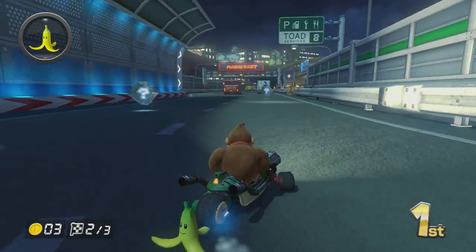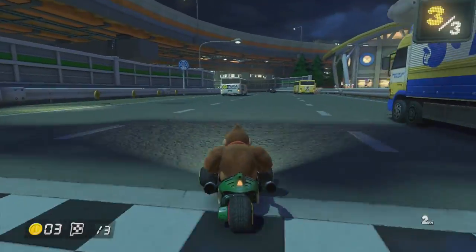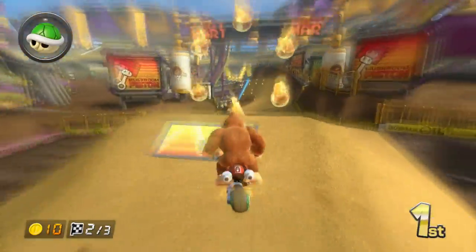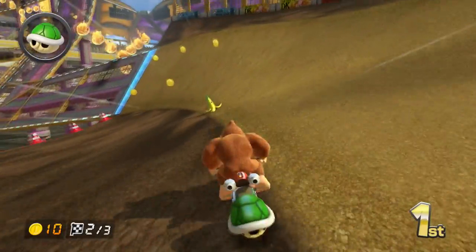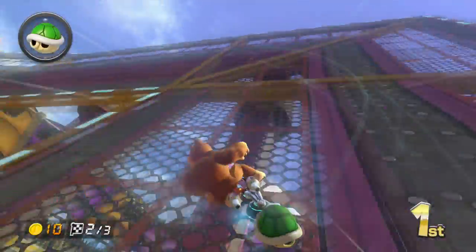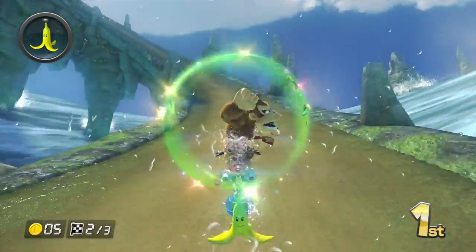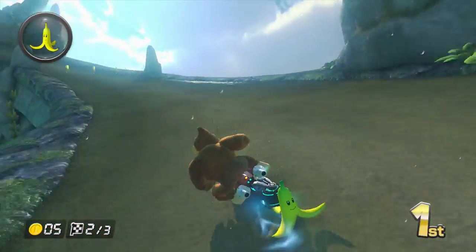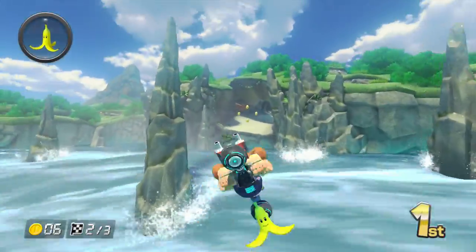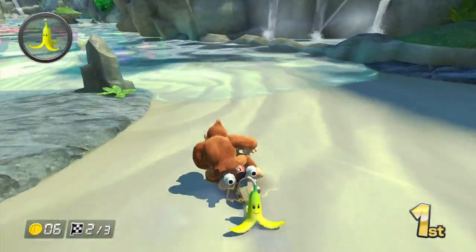The first tip is always hold an item behind you. A lot of people already do this, but for those who don't: get a green shell or a banana when you're in first place and hold it behind you. By doing that, when red shells come after you — the most popular item that will hit you in first — it'll destroy the item behind you instead of knocking you out and making you fall off the track. You'll just get another question block and keep going. This is really useful to keep you in first. Note that this can't block blue shells, but red shells and green shells are a piece of cake.